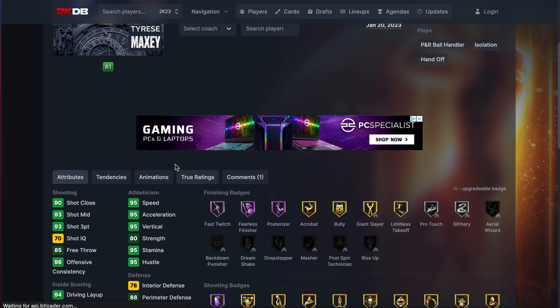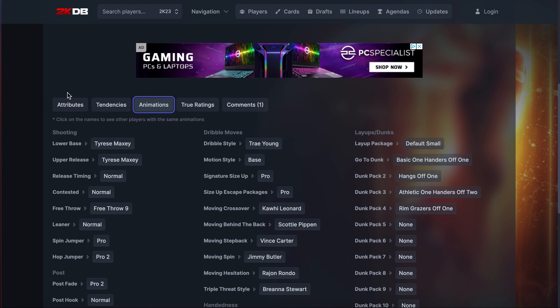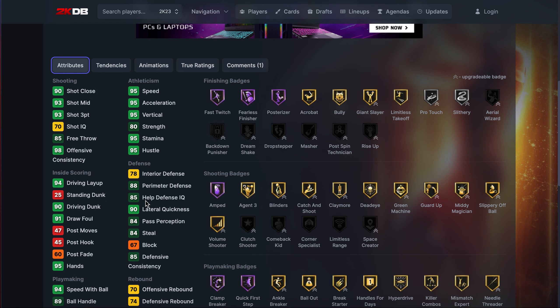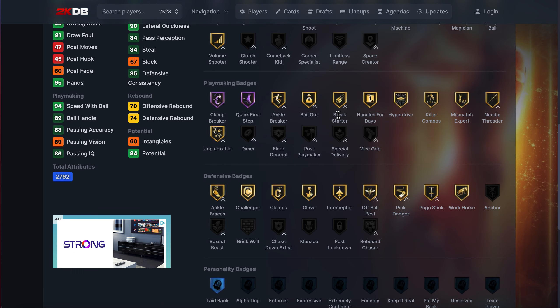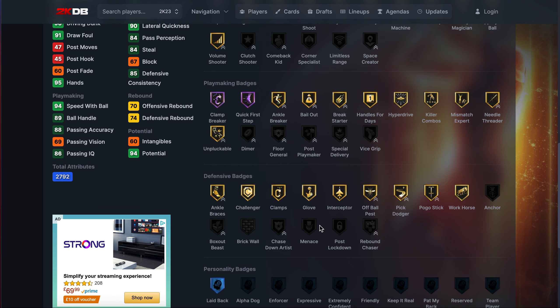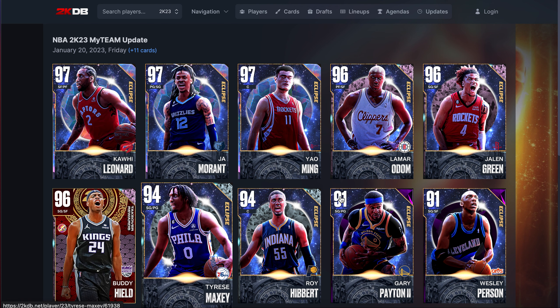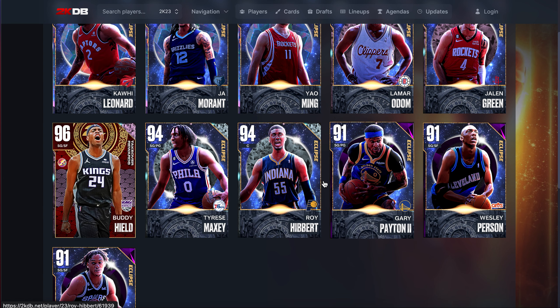Then we got Tyrese Maxey: 6'2", 6'5" wingspan. He's got Maxey on normal trade dribble style, normal leaner, Scottie behind the back — which is terrible this year. Good lateral quickness, okay defense, half clamp breaker, clamps. 90 driving dunk, 93 three-ball, bully, fast switch, posterizer. No limitless range, can't get a lot of defensive badges. He's alright — Gary Payton the Second is a lot better than Tyrese Maxey so I'd be a lot more hyped by him, but he's not a bad card.